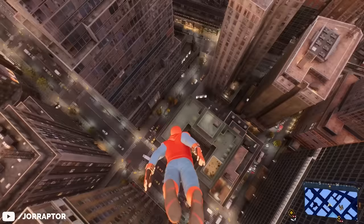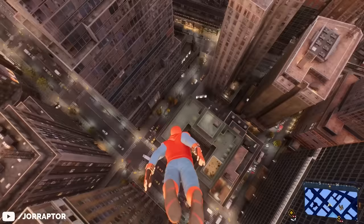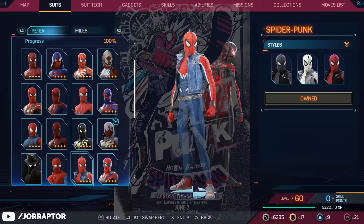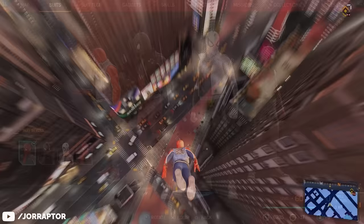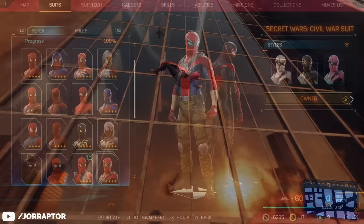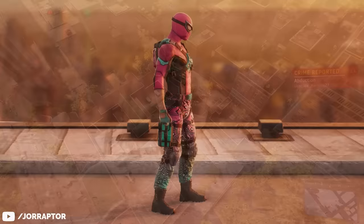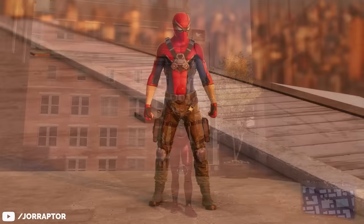The Homemade suit is back — it appeared in Civil War and later in Homecoming — and you can get it at level 23. The Spider-Punk suit, made more popular by Across the Spider-Verse, returns with some suit styles, though the original is still my favorite. Unlock it at level 26. The Secret Wars Civil War suit is one I used a lot myself because it has Vulture wings as web wings — the only unique web wings I know of. It's unlockable at level 28.